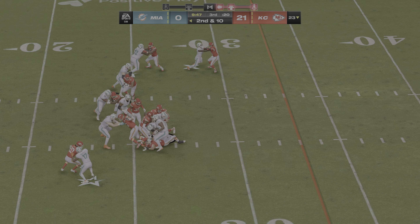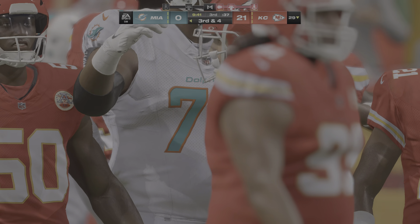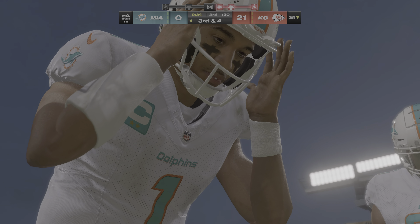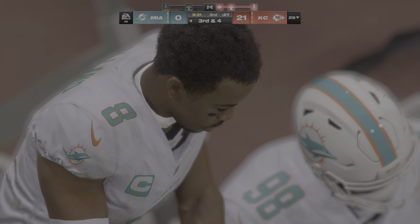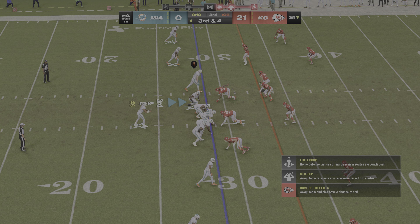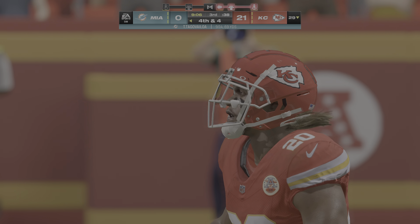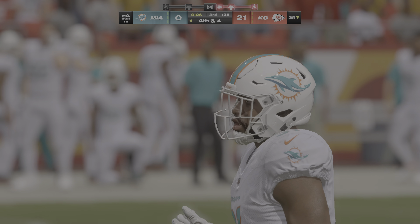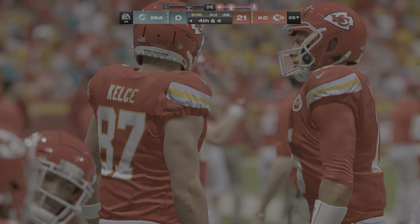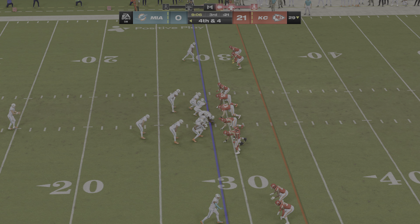A-chan runs on second down for six yards, leaving third and four. The offense is in desperate need of a conversion. Tua throws on third down — the receiver had his hands on it but couldn't bring it in. Symptomatic of how the game has been going. The Dolphins send out the punter, and Bailey kicks it away. Change of possession — the Chiefs offense gets its first reps of the second half.